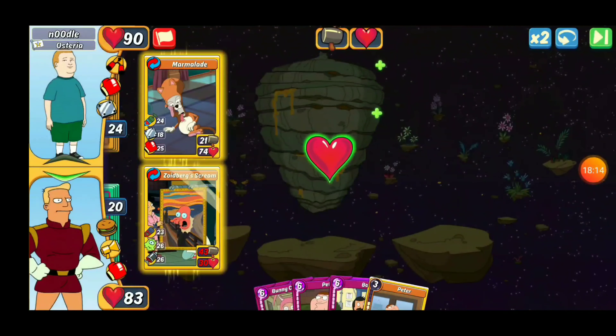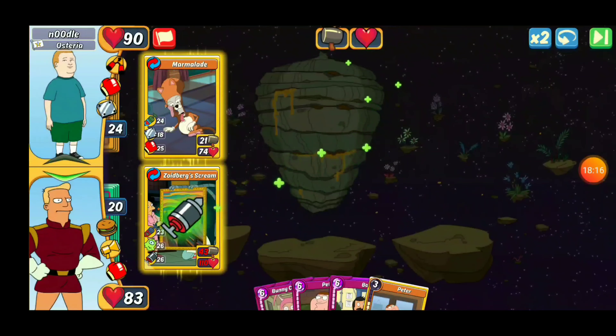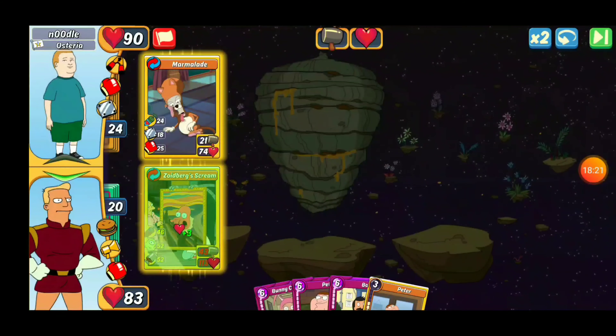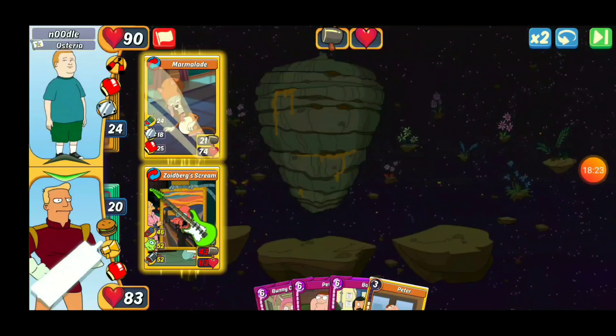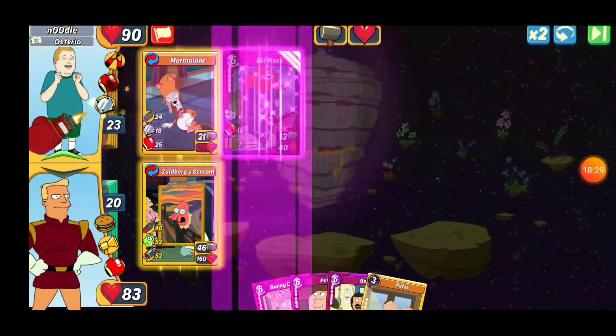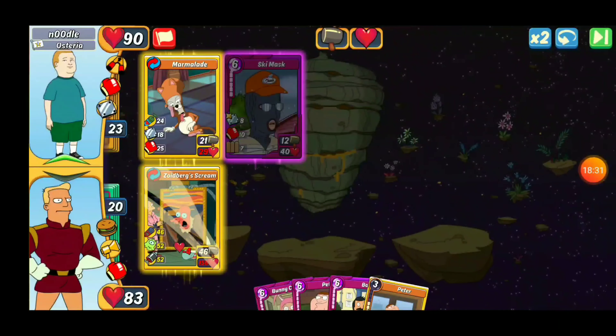That way it gives me the option to drop Peter either on Nanny Natalia or Legroom depending on how the next turn looks. We might KO it on this one. He's going to take 28 damage on slot 1. It looks like we'll KO it right here. There we go — there's a win.